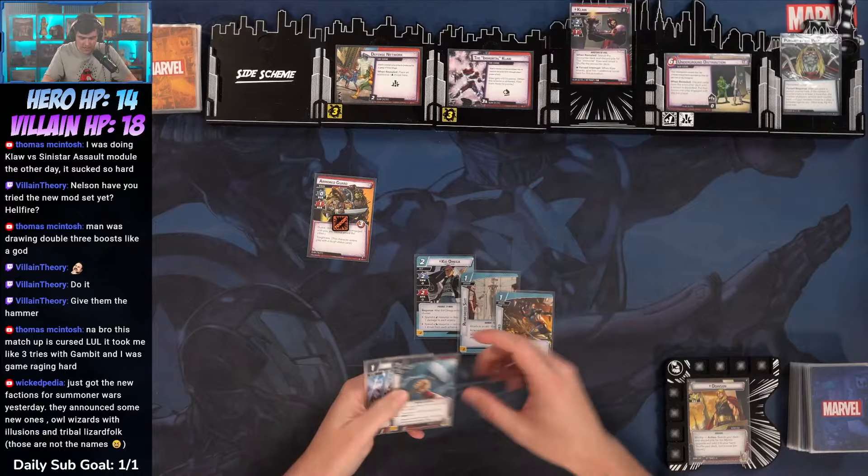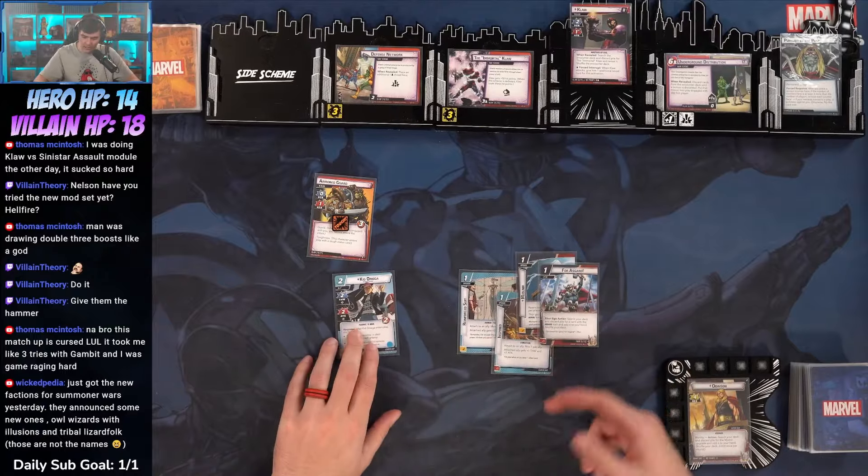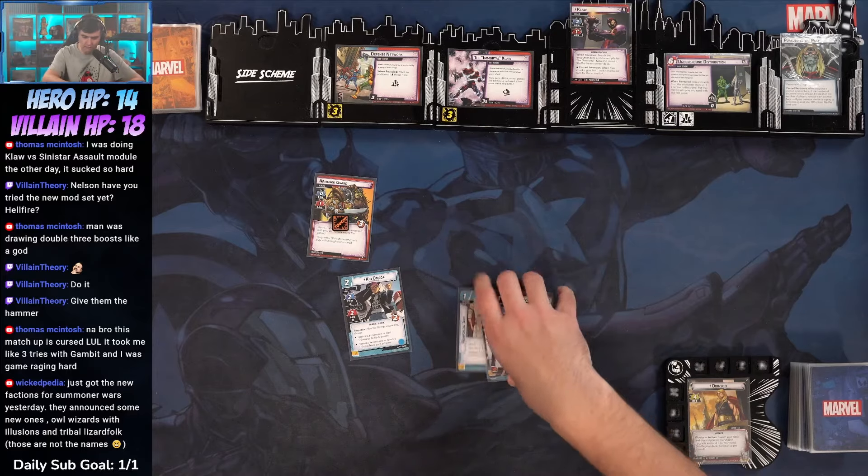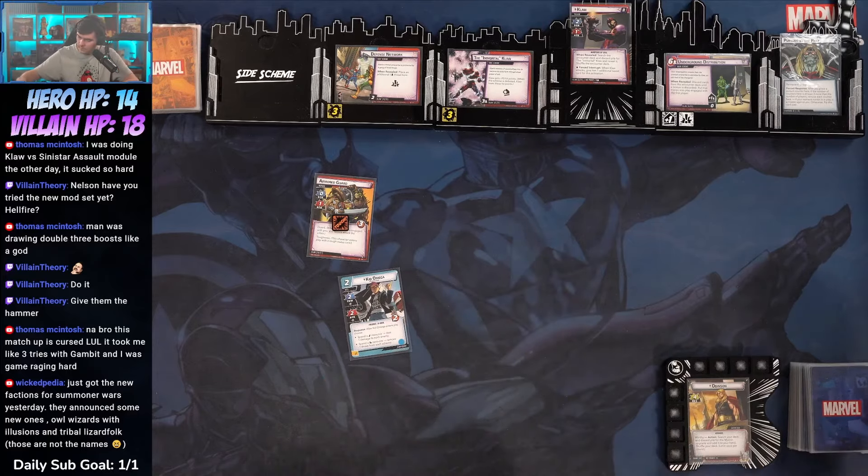Five cards to start us out. Give me another Face of the Past. We've got Kid Omega, Reinforced Suit, Inspired, Mjolnir, and 4-Asgard. We're going to mulligan these four. I'm going to keep Kid Omega.